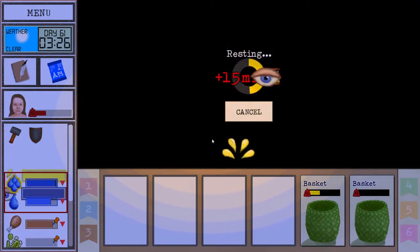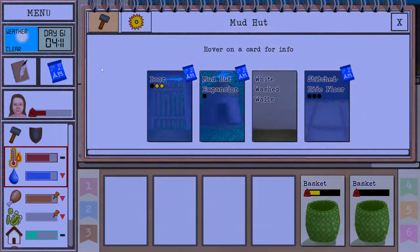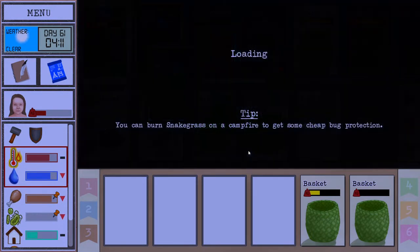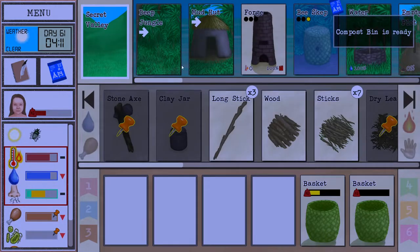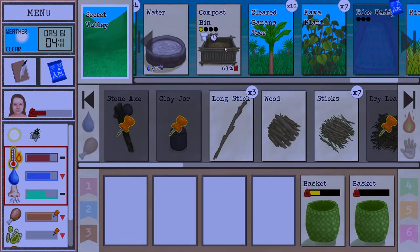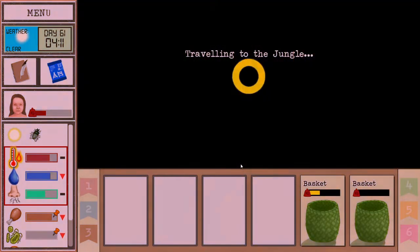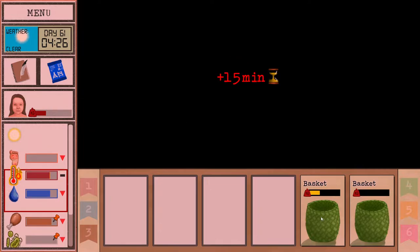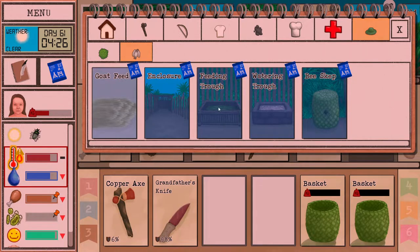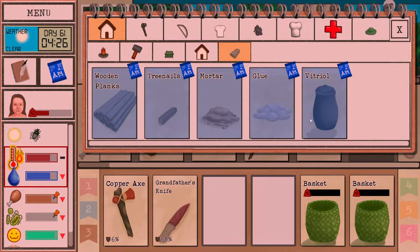Let's rest for one hour. Door - wooden planks, let's do that. And then we're gonna work on the irrigation system. Compost bin is ready, yay! So we need to process this log, my axe is about to break so we're going to repair that as well. What was that - vitriol? We don't actually have anything to sharpen my axe with, so we're going to bring all of these things home.